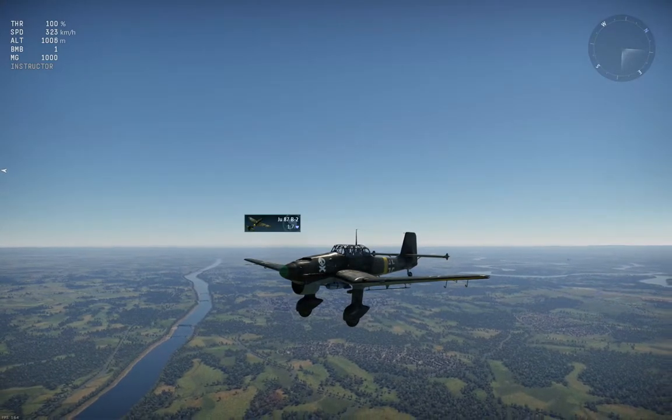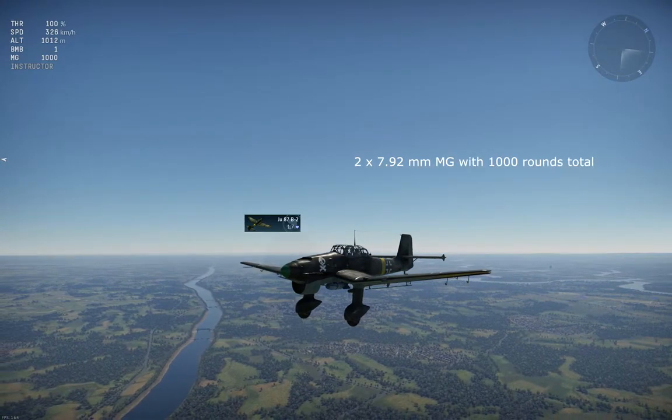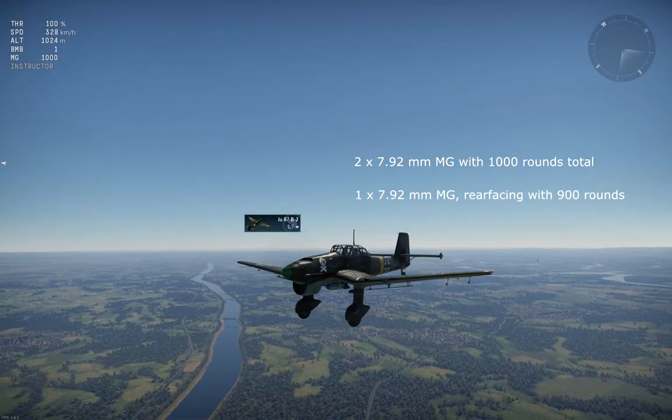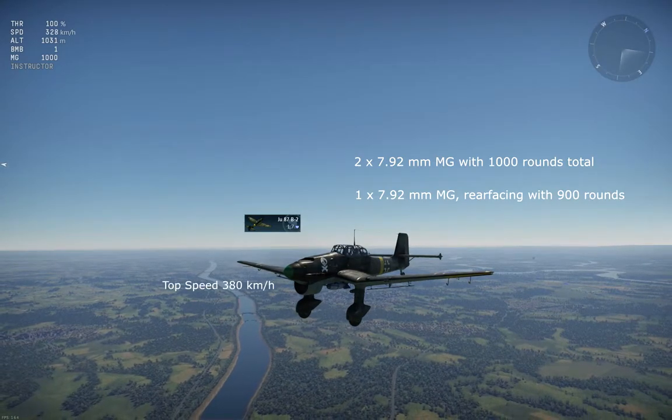The first Stuka dive bomber you can access is the B2 model. It has two 7.92mm machine guns with 1,000 rounds for both of them. It also has a rearward-facing machine gun, also 7.92mm. Top speed is 380 kilometers per hour, not in a dive of course.